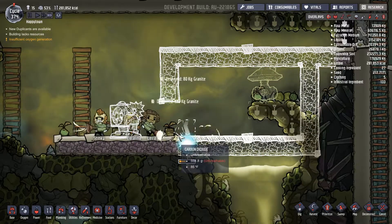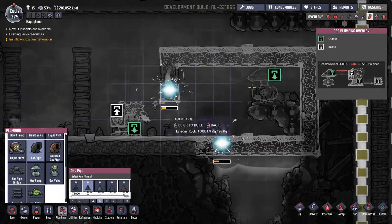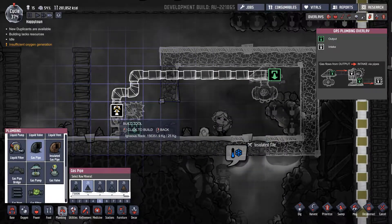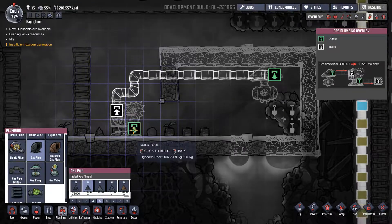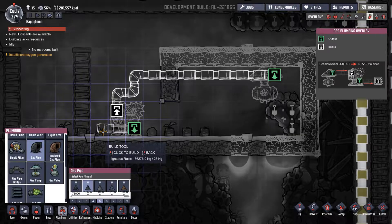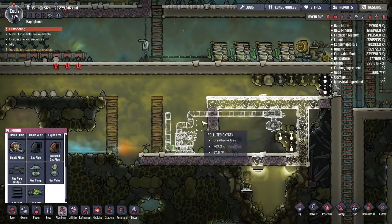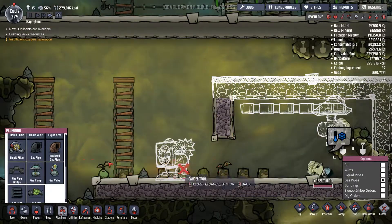Getting it wired up and powered up is the issue here. Let's look at the gas pipes first — we need it to come from here, out of here, and into this. And then it needs to come out from here, and then up and out of here, and go back up into there. I've just realized I need to use insulated pipes, so let's cancel all the gas pipes I just put in and use insulated ones.